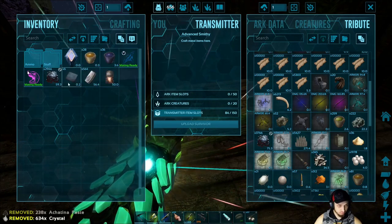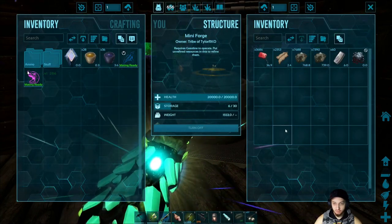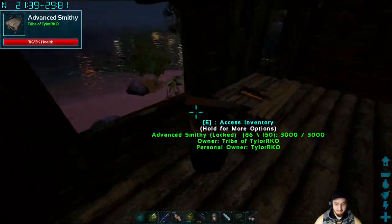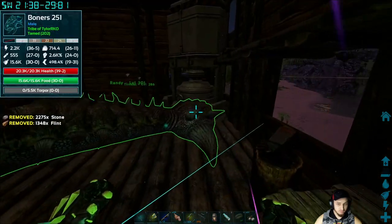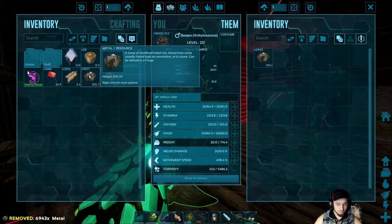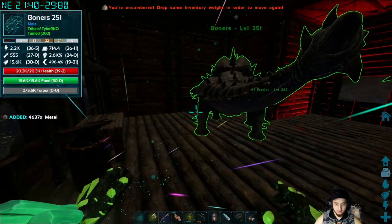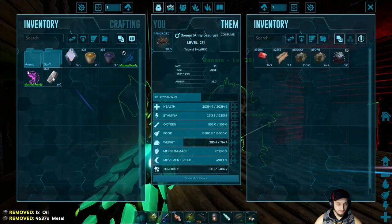The advanced forge says it cannot be placed on the platform, so I might have to figure that out — maybe put down a foundation first. Let's see if there's something in here. I tried a foundation but it still doesn't work. I'll have to figure that part out and maybe do something about the fabricator too.